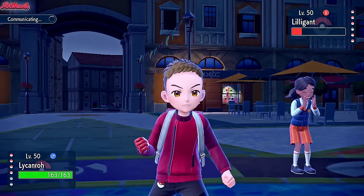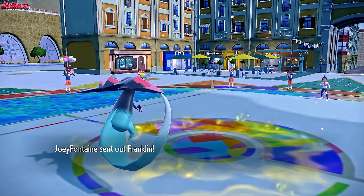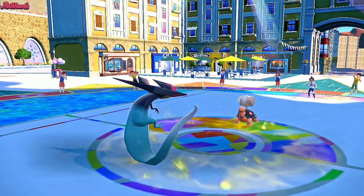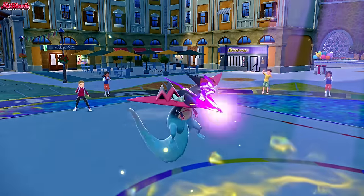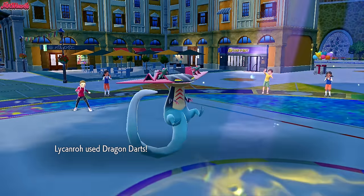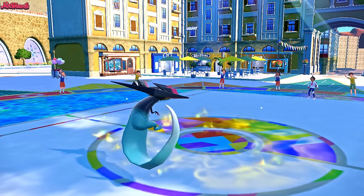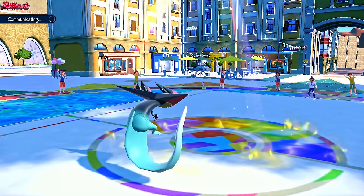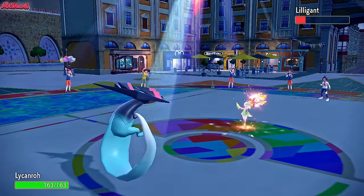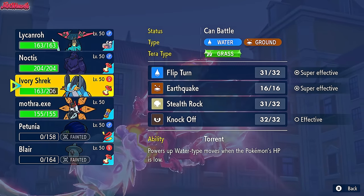We go for Dragon Darts — they're probably withdrawing into Torkoal. Torkoal comes in, gets the Drought up. We go for Choice Band Dragon Darts which still does a nice chunk — it's going to two-shot them. We go for another Dragon Darts and they can't switch anything into this. Torkoal goes down with a critical hit on the first one, doesn't matter since it hits again anyway. With Torkoal out of the way and the Sun gone, the Walking Wake becomes less of a threat — but we still have to play carefully. Lilligant comes in again. Triple Axel is what I'm fearing, so let's go Corviknight real quick.